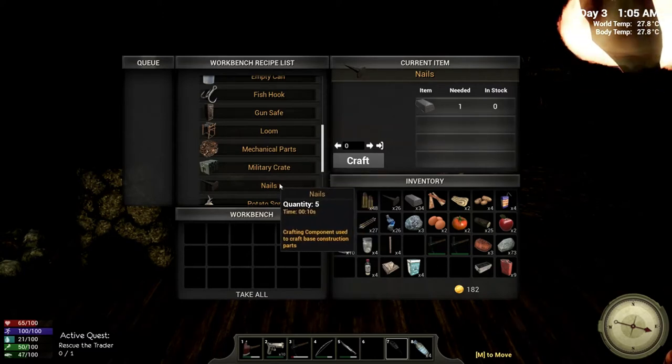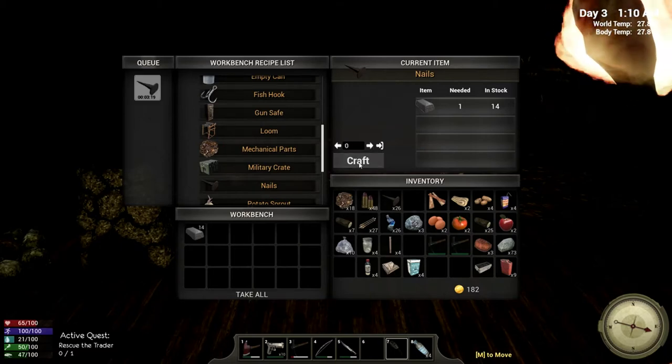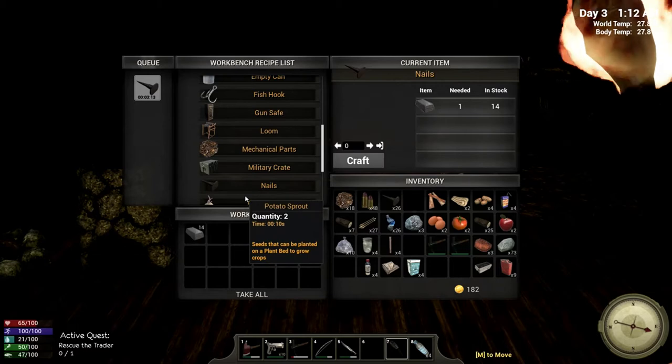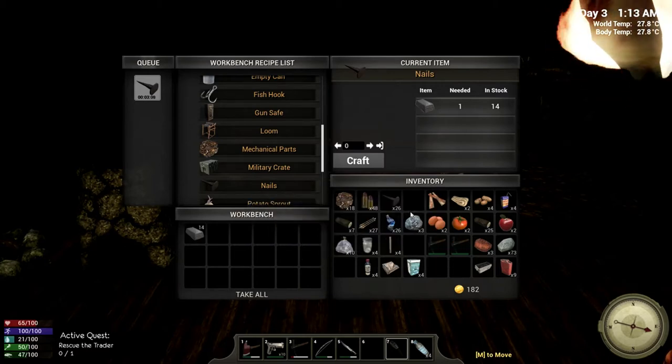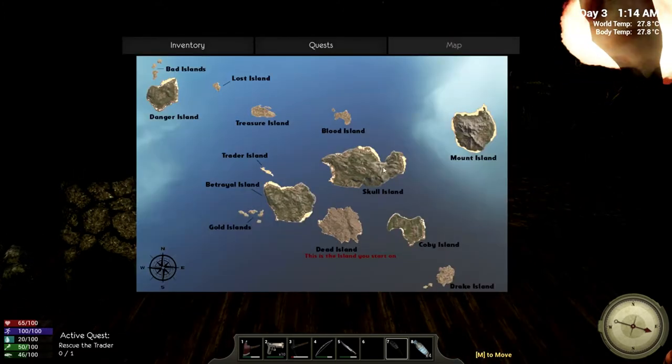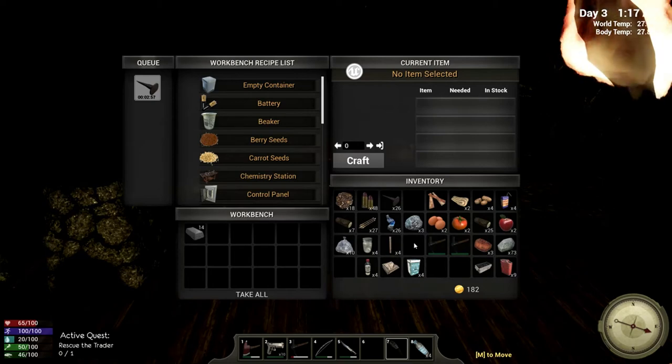One iron ingot makes five nails, so let's do 20 — put the ingot in the workbench — 20 times five is going to be 100 nails. That sounds like a lot but it's really not, unfortunately. Hopefully as we start making our way to these other islands we can get a good supply of materials to make this progression happen.